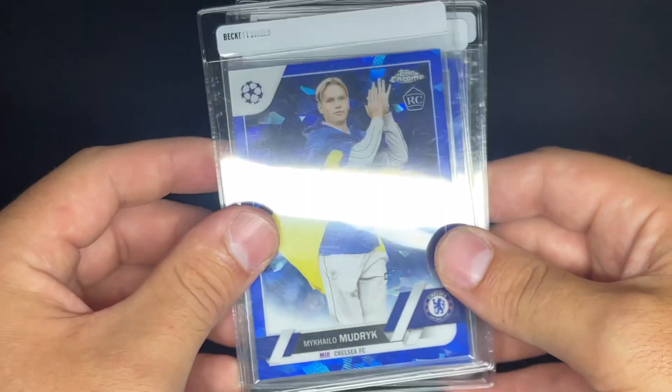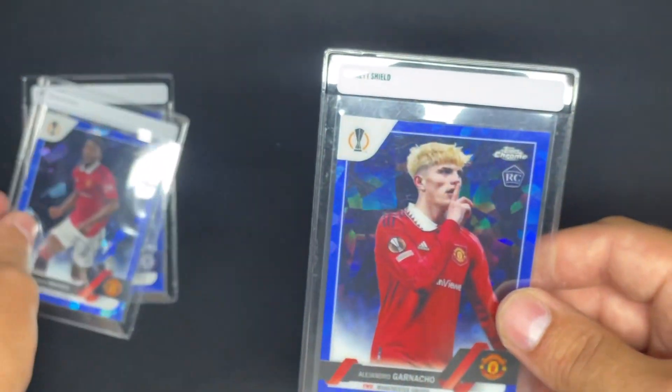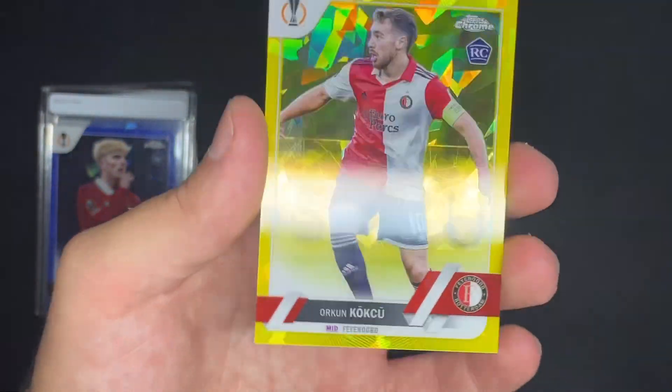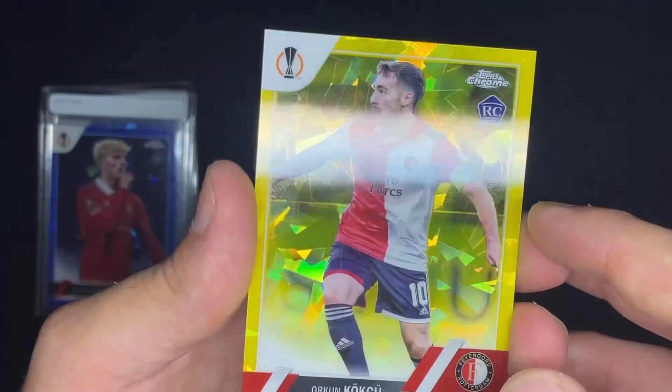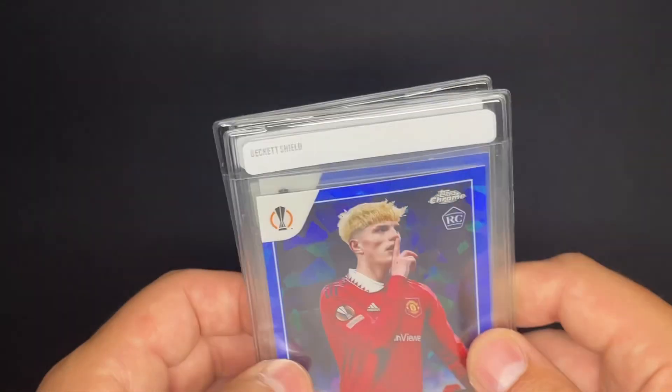Alright guys, I'm not going to open up the last pack, so let's go over the hits. These are the highlights of the box: we got a Mudrick base Sapphire, a Kobe Mainoo base Sapphire, an image variation Garnacho, an Mbappé — which I've already put away — and the Okrin Koku out of 99. I don't know if that's a print line there — I've had that happen on Sapphire cards before, so that's not optimal. But we'll see if he's a keep. Other than that guys, I appreciate you clicking on the video — like, subscribe, and stay tuned for the next one. Appreciate it.